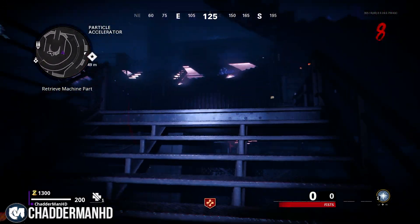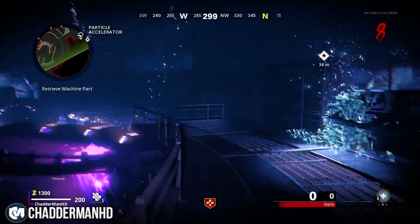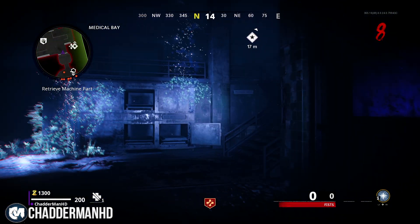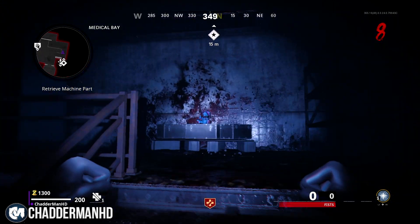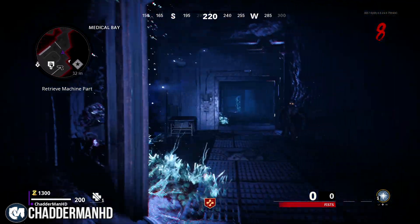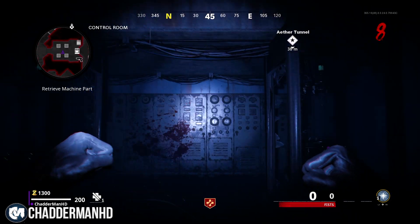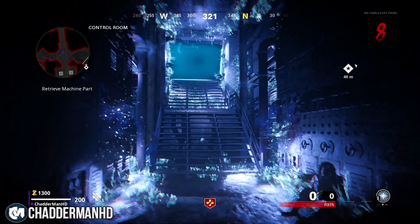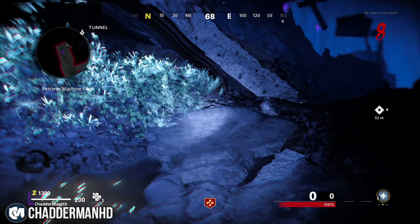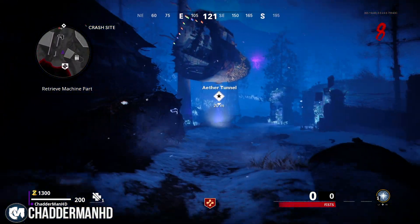Go up these stairs and make your way over into the Medical Bay — or you can go the other way, as long as it takes you to the tunnel. Bring yourself into the Control Room and then go into the actual tunnel. It's quite dark and very hard to figure out exactly where you're going, but just follow the little arrow — it tells you how many meters you are away from it. If you notice a little white diamond marker, follow that and it will take you straight there.